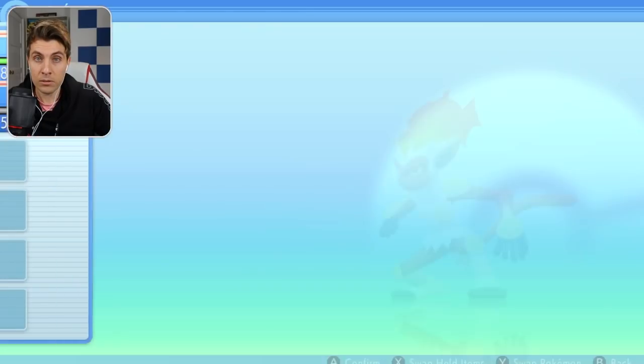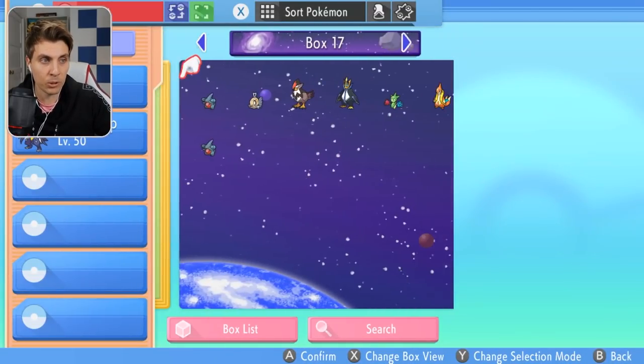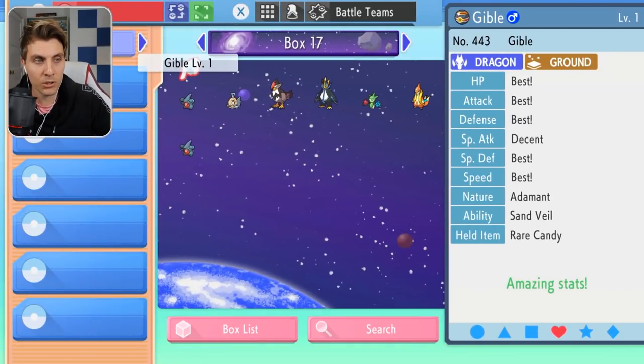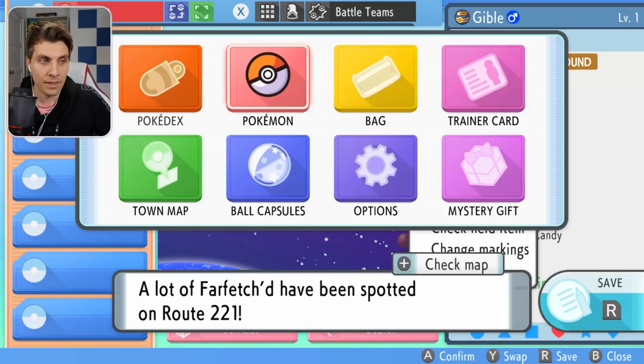What you want to do is go into Pokémon and then go into Boxes. You can see we've got an empty box here and a box here. On this screen, click into a Pokémon so you've got the list, and then you want to hit X.